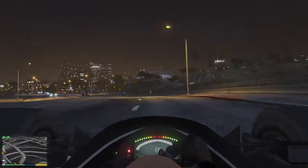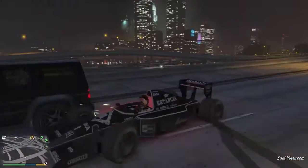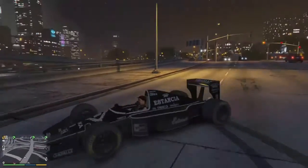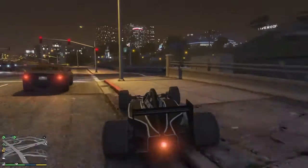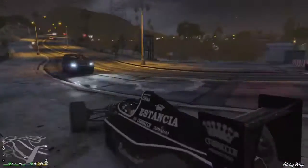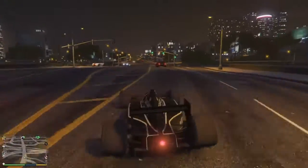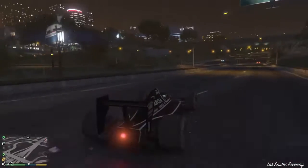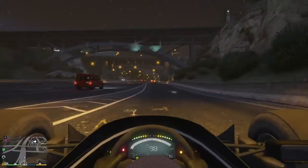Handling is insane — it does not spin out. You can do doughnuts in it and stuff like that, but you cannot drift because it's super grippy. Let me do a little top speed test right here on the highway. This car is insane for getting away from people in GTA because of how fast it is.